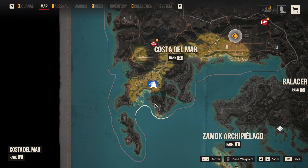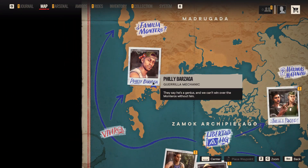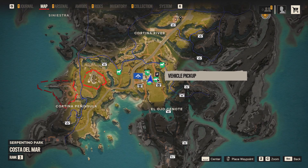Cortina Weather Station is the first place I like to take when starting a new campaign. It's down in the southwest, and you have to come over here anyway when you first get off the island.